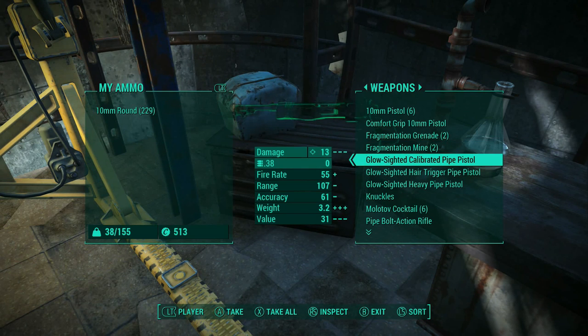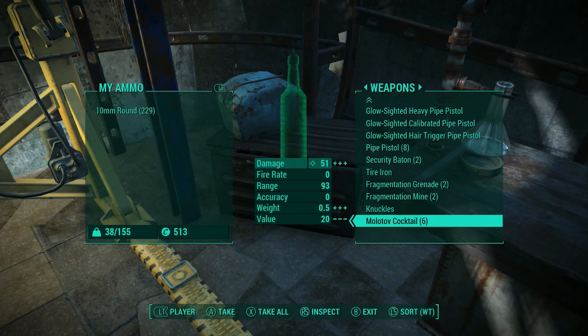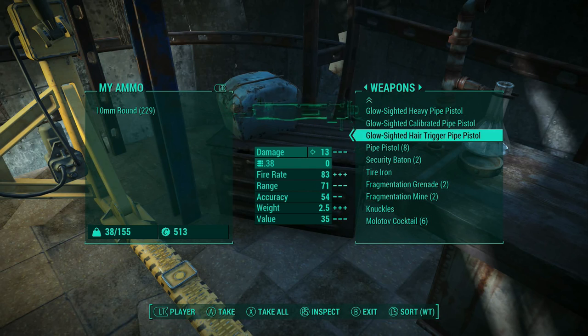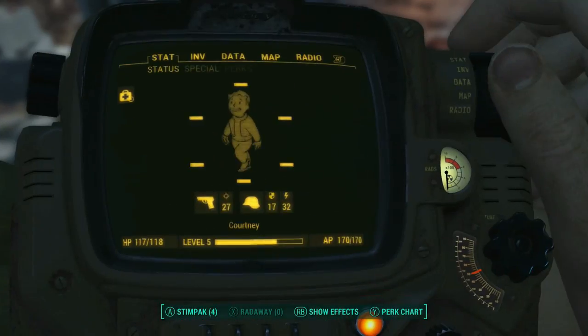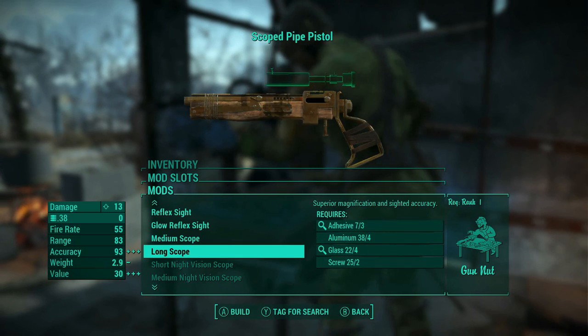Now my settlement's done and I have to upgrade. One thing I do not have at this point that I'm missing greatly is a spotting weapon. Normally I have a long gun and a short gun — a sniper rifle and a pistol. One of the advantages of having a long gun is it has a scope, and I use the scope a lot to scout things out.